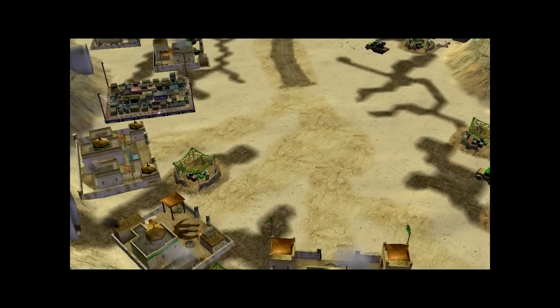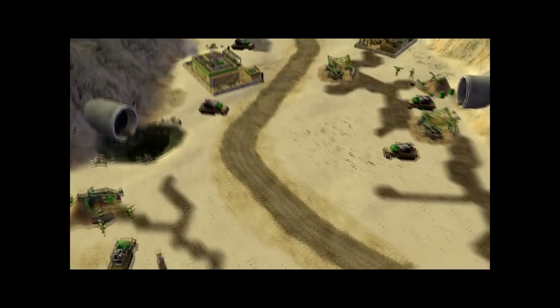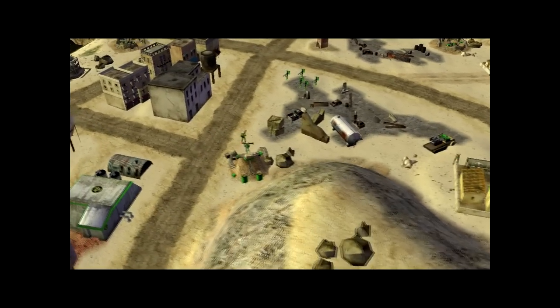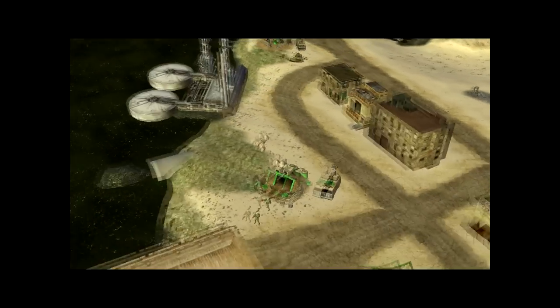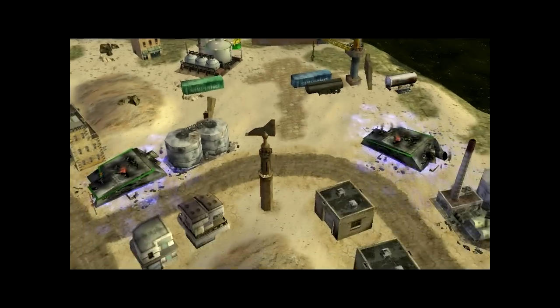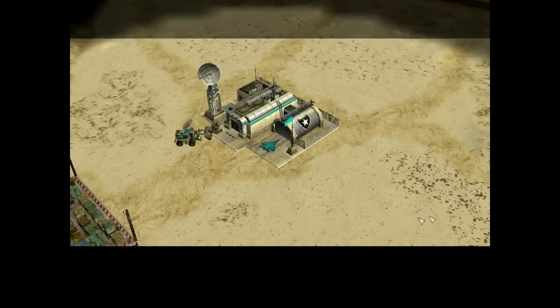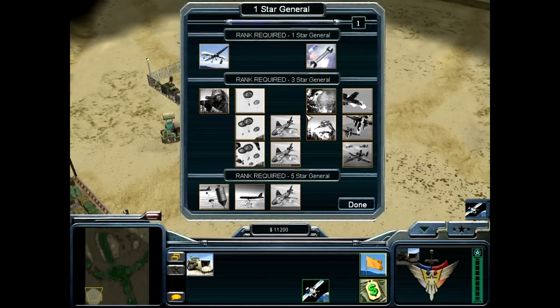Greetings General. Do not think I cannot see your spies flying over my base. Please, look all you wish, because this may be the last time you ever see my stronghold. As you can see, my defenses are impenetrable, and my toxic weapon systems will poison your troops long before they can reach me. Prepare to tell your three-eyed grandchildren of your defeat this day.